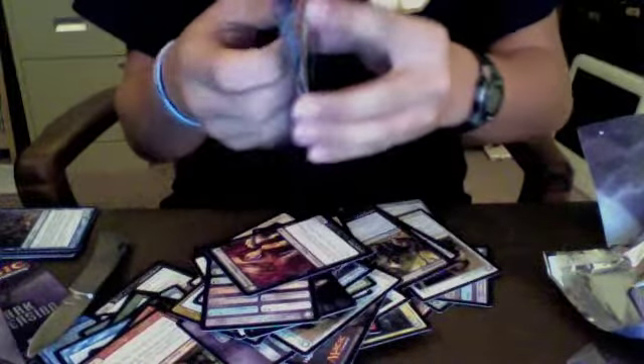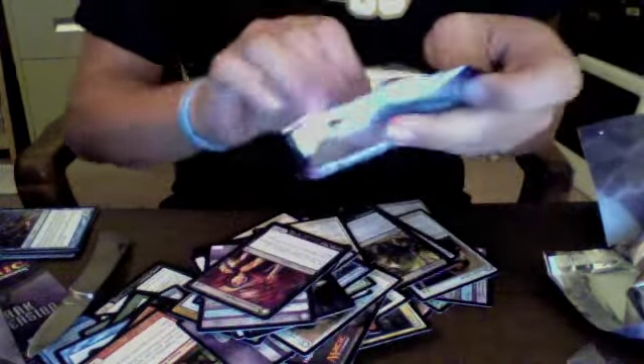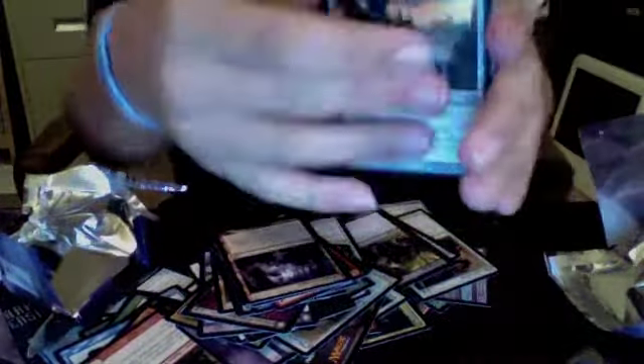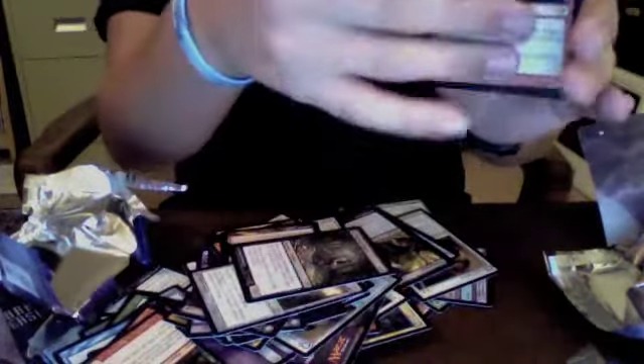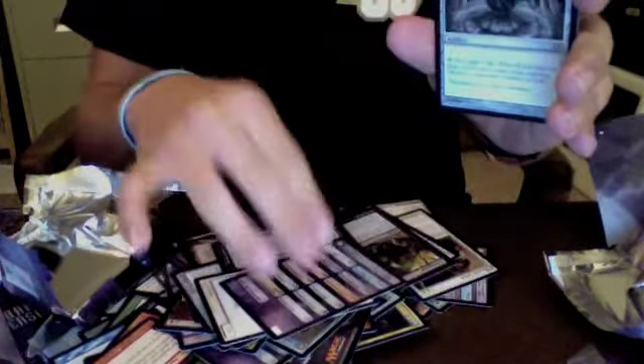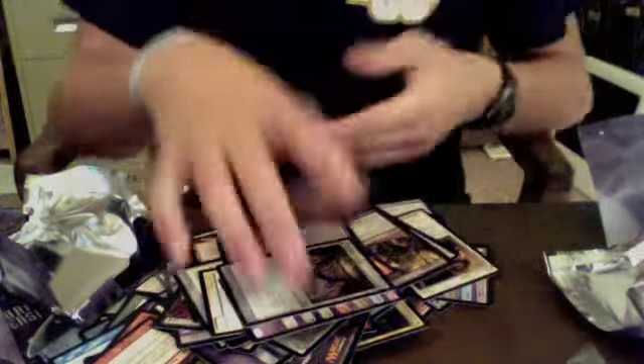Let's see if we can pull a Mythic out of this. I'm not too unhappy about the rares I pulled already — they're pretty nice. Warden of the Wall, another possible foil. Firebog Boneflinger, Blood Feud, and Increasing Confusion — this is actually my fifth one now. Spirit Token, Checklist. Looks like we do have a foil — a Chalice of Life and an Erdwall Ripper. Foil.